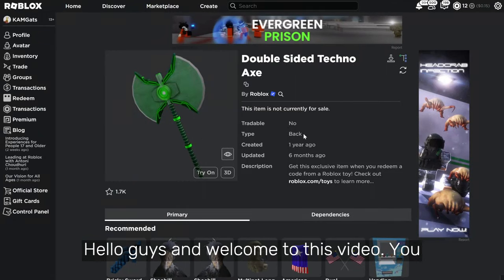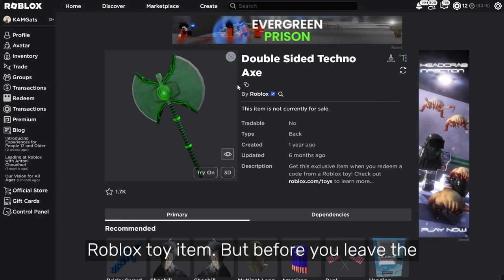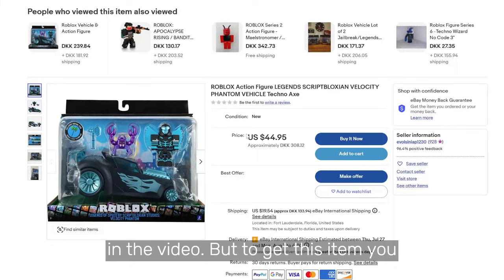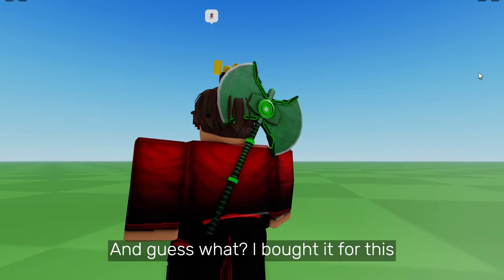Hello guys and welcome to this video. You are probably wondering how to get this item. It's a Roblox toy item, but before you leave the video I'm giving away a code to this item. To get this item you have to purchase the Velocity Phantom Vehicle Toy Set, and I bought it for this video.